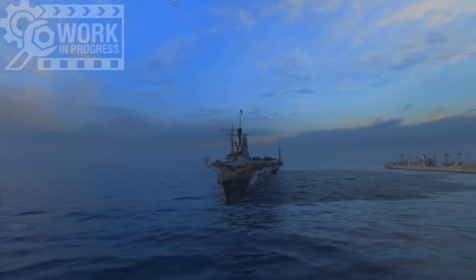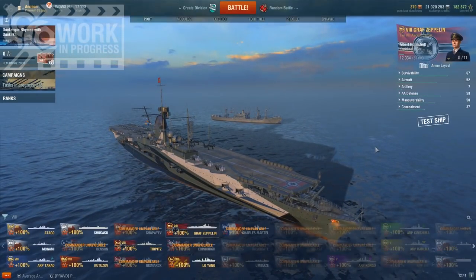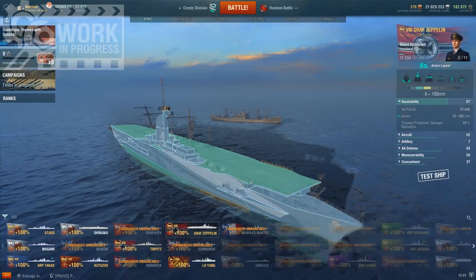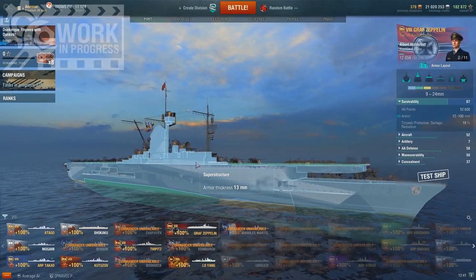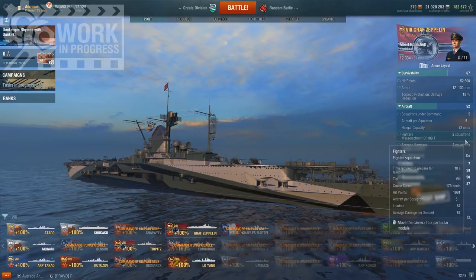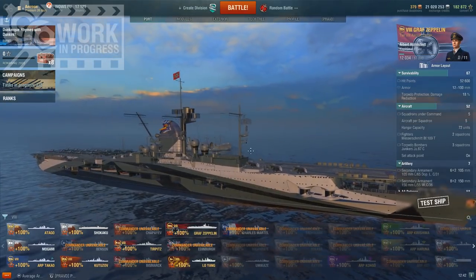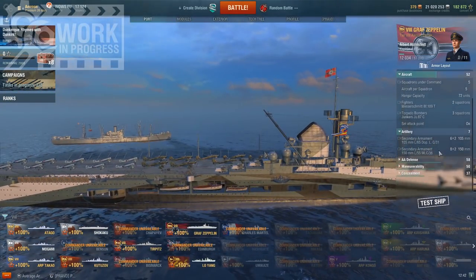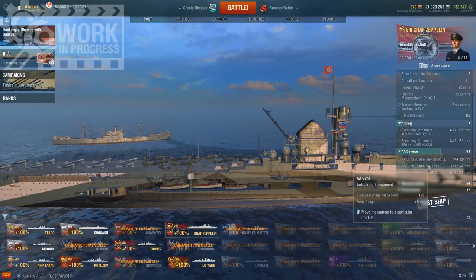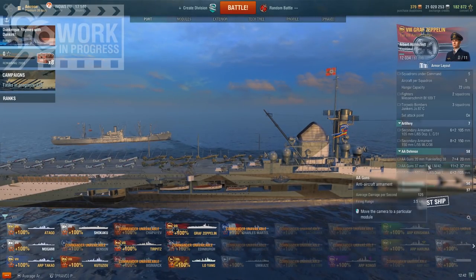Let's take a look at the Graf Zeppelin in port. She does look gorgeous — she looks really, really nice, at least the ship itself. She has 52,600 health. Her armor seems to be okay-ish for a carrier, for a tier 8 carrier at least. She gets a total of 72 planes, which is the same as the Shokaku. Most of them are obviously torpedo bombers. She does get some secondaries, but I wouldn't rely on them because you're a carrier after all. Her anti-air isn't that great — 110 at 4.5 km, 125 at 3.5 km, and 49 at 2 km.